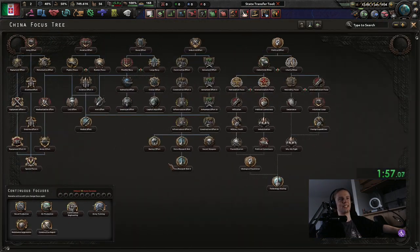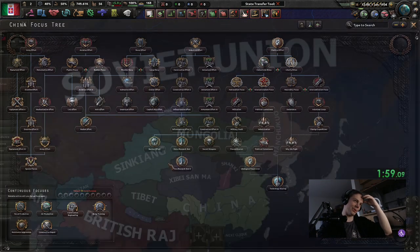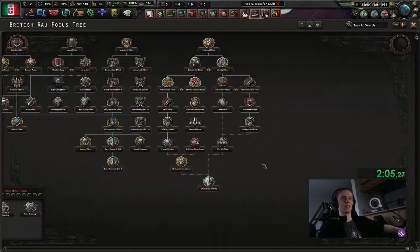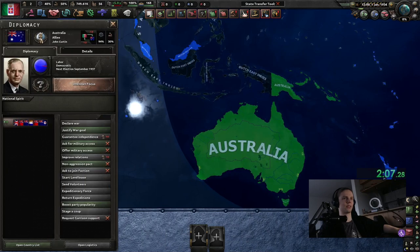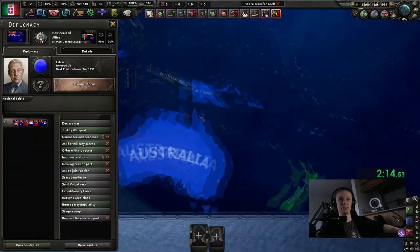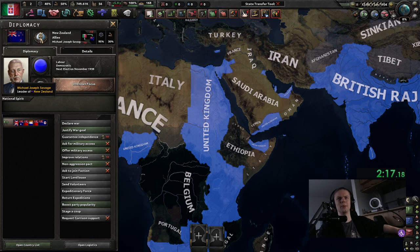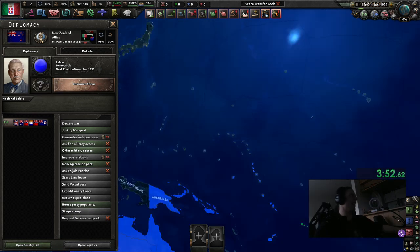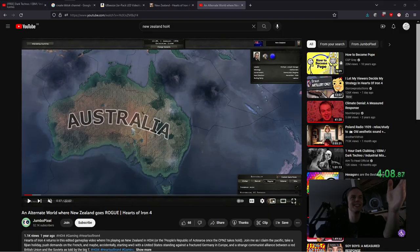China — I don't think... yeah, China has the default focus tree. Oh god, that's cursed. The Commonwealth — every single Commonwealth dominion also has the base focus tree. Even New Zealand? Oh god. New Zealand usually has a different one... am I going insane? I don't think I've ever seen this guy. Why is this a DLC? Why does he have a different portrait in the DLC?